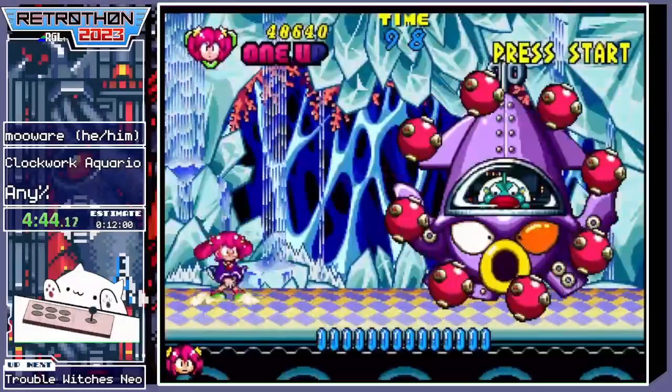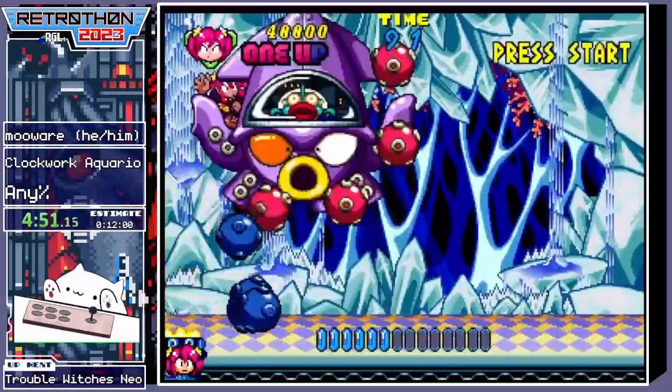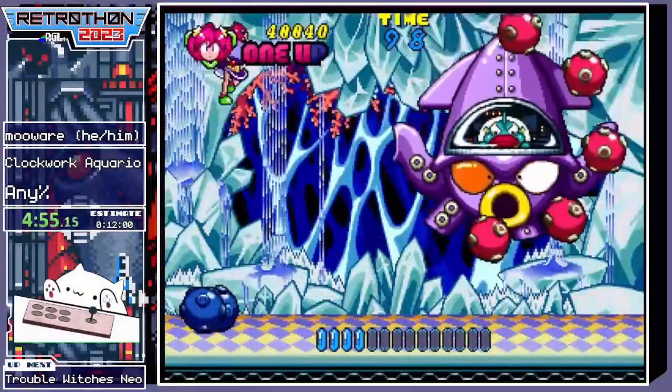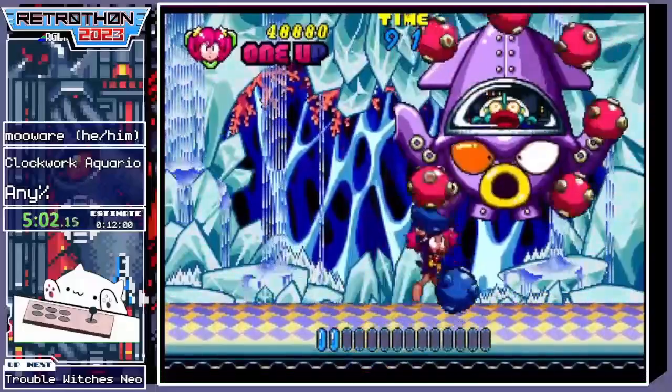Next boss. This boss is a problem. There are some good strategies to get him, but always very risky. One of his rockets got me. One of the good strats is you kinda bounce off on these rotating mines and slap him a bunch while you're doing that.